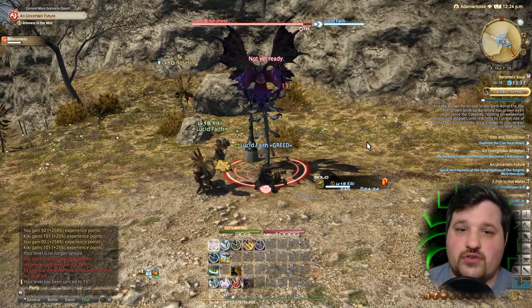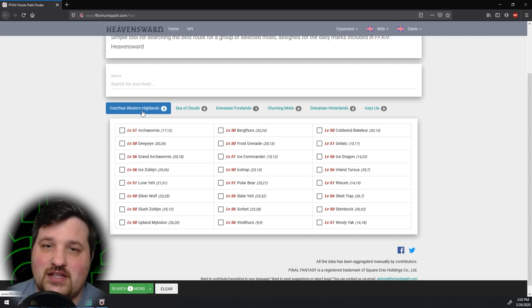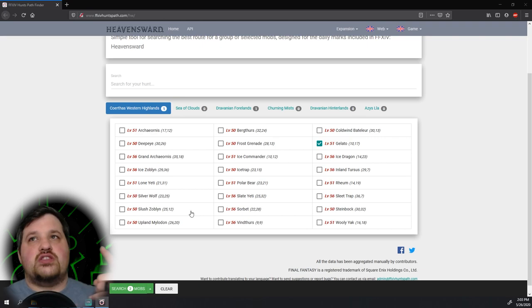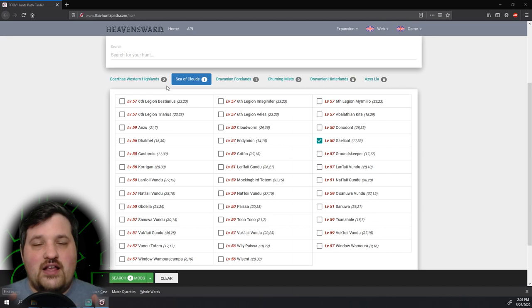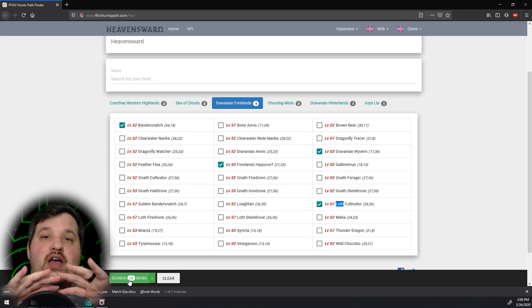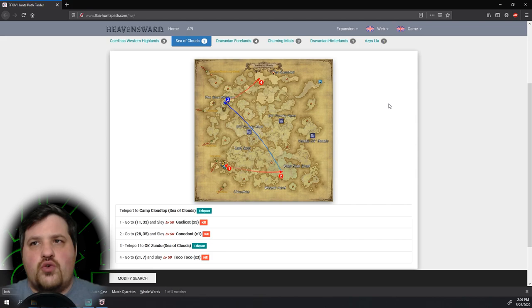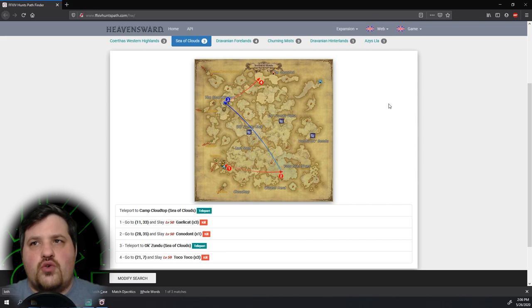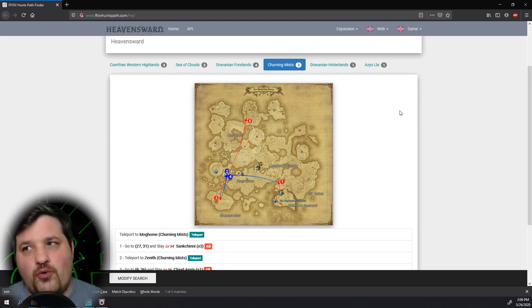When doing some research on this, I found a really cool site: ffxivhuntpaths.com — link is in the description below. It's a really cool site where you choose the expansion you're hunting in, because each hunt is slightly different on what areas and targets it provides. You select the monsters that your hunt gave you, and once you've selected all of them, you can hit a button to have it map out where every monster is going to be and the most efficient way to get to each monster. It's amazing and makes doing the hunts so much easier. The only thing is that the site assumes you have flying unlocked, so the A Realm Reborn section is kind of in beta, but when flying is eventually added to A Realm Reborn it should work perfectly.